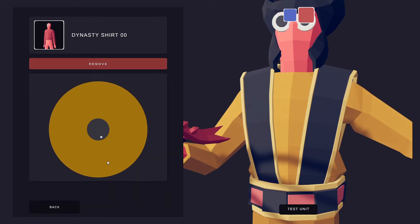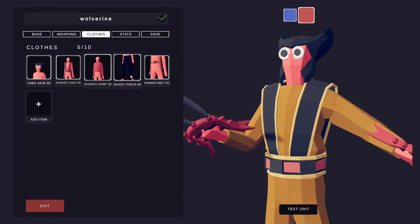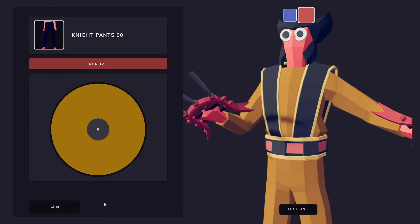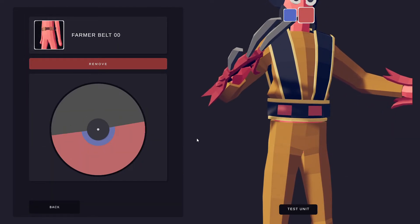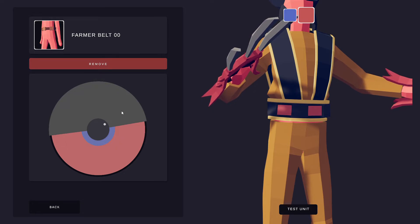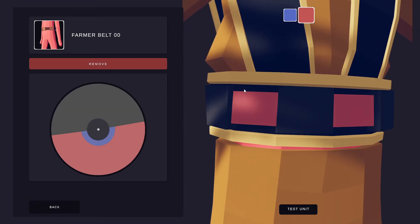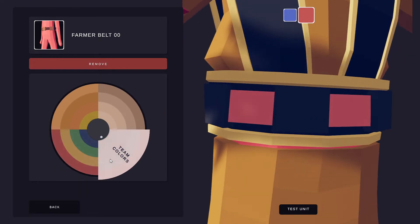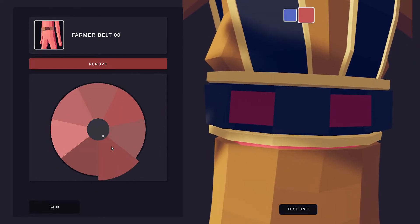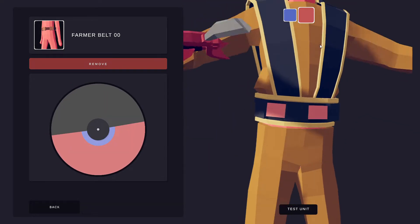The dynasty shirt will be a darker yellow than the yellow on his sleeves, and the pants will be that same color. Then you have the farmer belt — what I did is make it black on the top and this red part is red, but when you go to blue team it's blue. The way you do this is instead of going to normal colors, you go to team colors and pick what color.